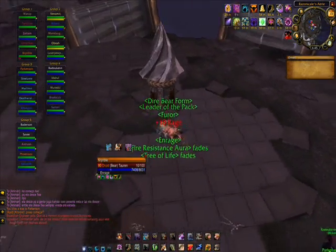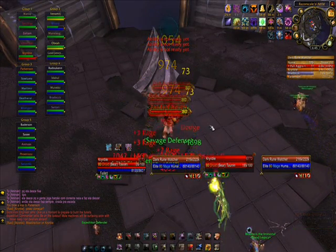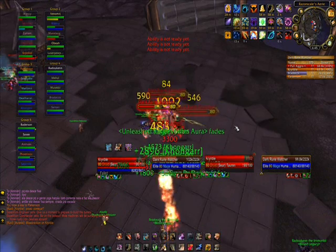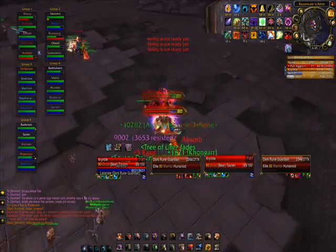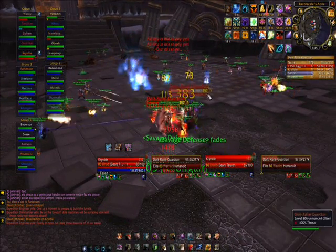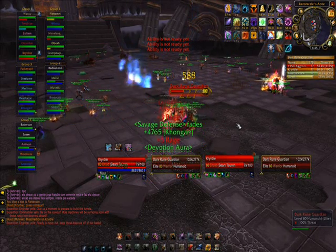This fight will go in two different stages. The first one you are watching now is the air phase, when Razor Scale is flying above us, casting fireballs that can hit for something between 11 and 12 thousand fire damage, and devouring flames that will deal about 9 thousand damage on landing and leave those blue flames on the ground, also dealing 9 thousand damage per second as long as you stay on them.